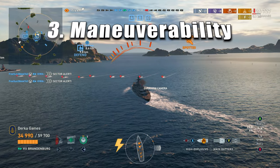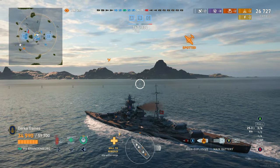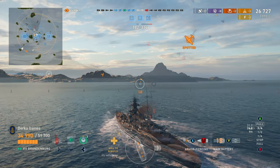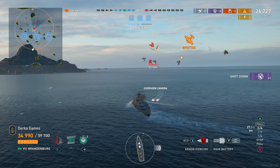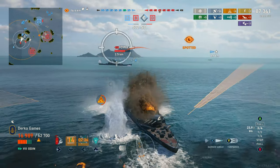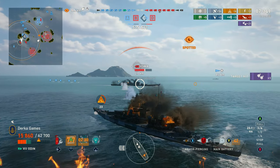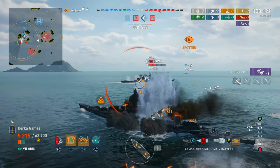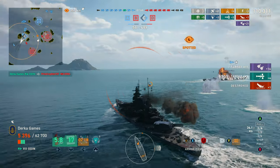On to maneuverability, which is pretty important for battleships — especially ones like this where you are going to be brawling and launching torpedoes. Overall top speed: Brandenburg is first place at 32.5 knots, just edging out the other two. Turning circle: Odin has the best, and then they each climb by about 30 meters — Brandenburg, then Tirpitz. Rudder shift: Odin is the most maneuverable at 11.2 seconds. Finally, concealment — they are all about tied: Odin at 14.6km, the other two at 14.7km.